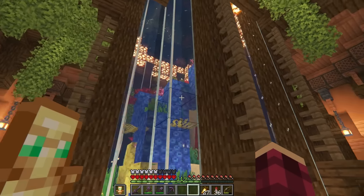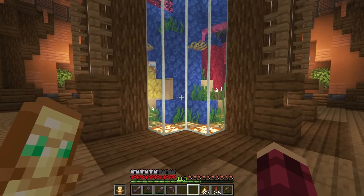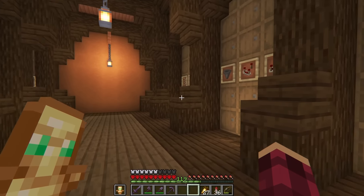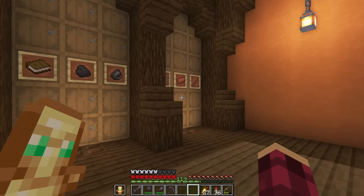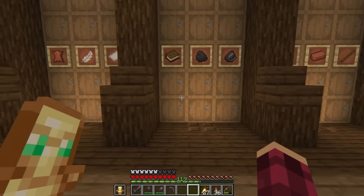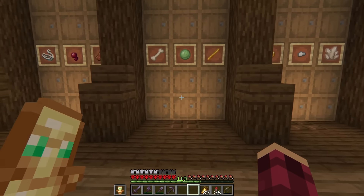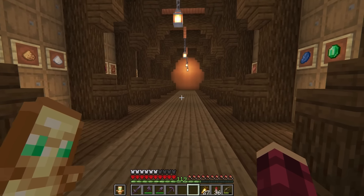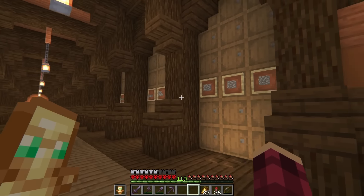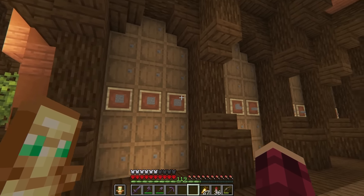First of all, we have the wood or tree farm. Inside we have a nice little warehouse showing off the different woods available. You can see the tree farm just in there — it's pretty much a beast of a farm, which I've got to say I don't really use that much. I've got a habit of going out and gathering wood manually. It's kind of just if I'm in a rush and need a bit of wood — I come down here and AFK for a while, but this thing eats through tons of bonemeal, so sometimes it's just easier to chop it all down manually.